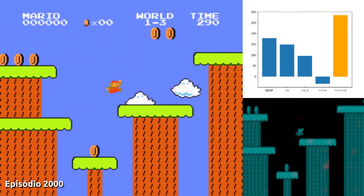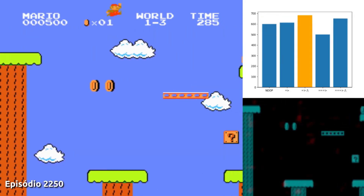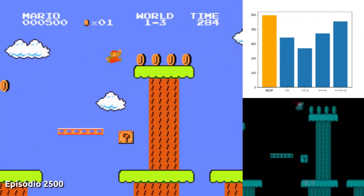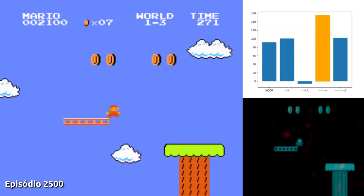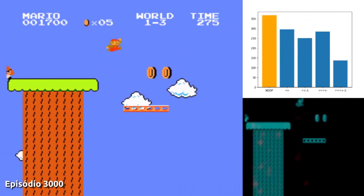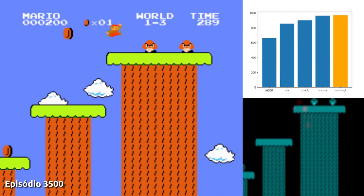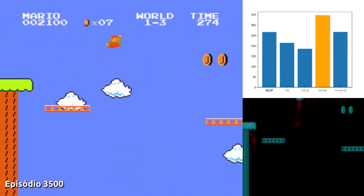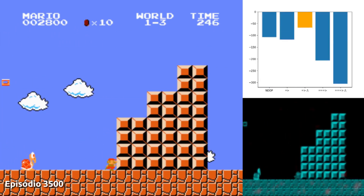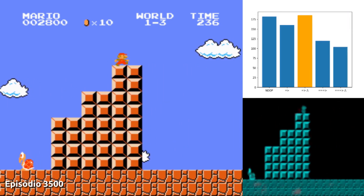With these adjustments, the agent progressed much more quickly and managed to get past the part where he was stuck. Here at the end of the level, our agent was having trouble jumping on top of the structure, but when he saw that the turtle was going to catch him, he decided he'd better get out of there. Finally, after a lot of effort and adjustments, our agent made it past level 3.